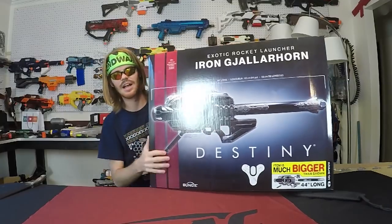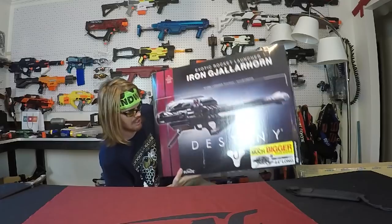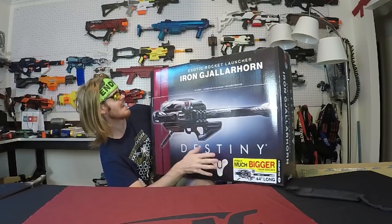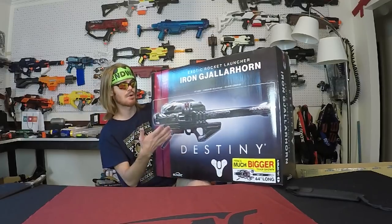This is the Iron Gjallarhorn. The Gjallarhorn is an exotic rocket launcher. It says 'item is much bigger than shown' — it is 44 inches long and this is very expensive. So it was very kind of Joe to send this prop over to me so that I could take a look at it. Maybe someday I'll make it functional if this video gets like a ton of likes or something.